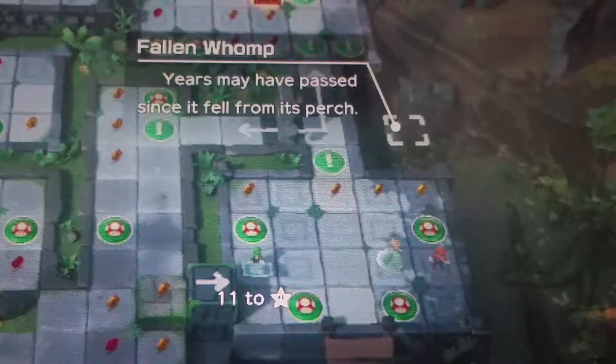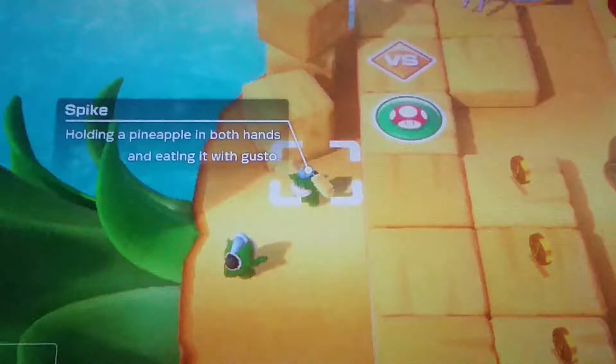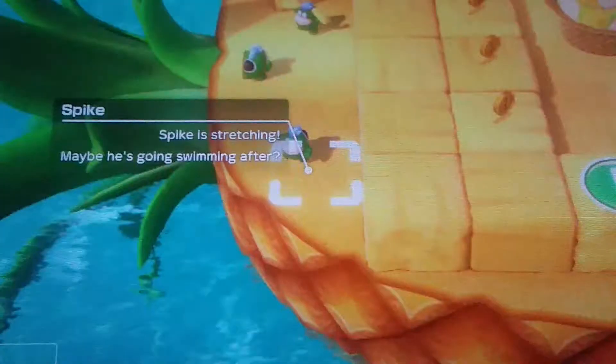That's definitely not all of them. I found this while playing Partner Party with my dad, and I'm gonna go see if I can find the first ones I ever saw. This is the first one I ever saw — I was over here on Pineapple Island playing Watermelon Walkabout on a team with my dad, and I just happened to stumble upon this: 'Spike: holding a pineapple in both hands and eating it with gusto.' And then I saw this one: 'Spike is stretching — maybe he's going swimming after.'